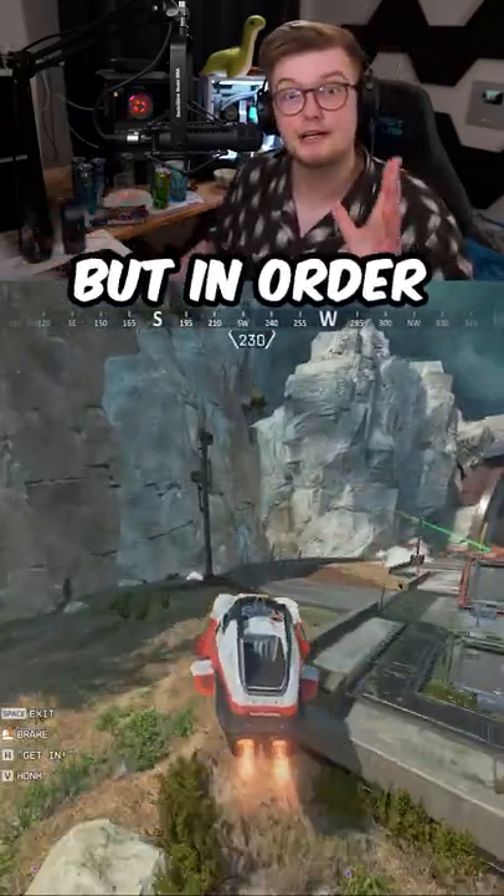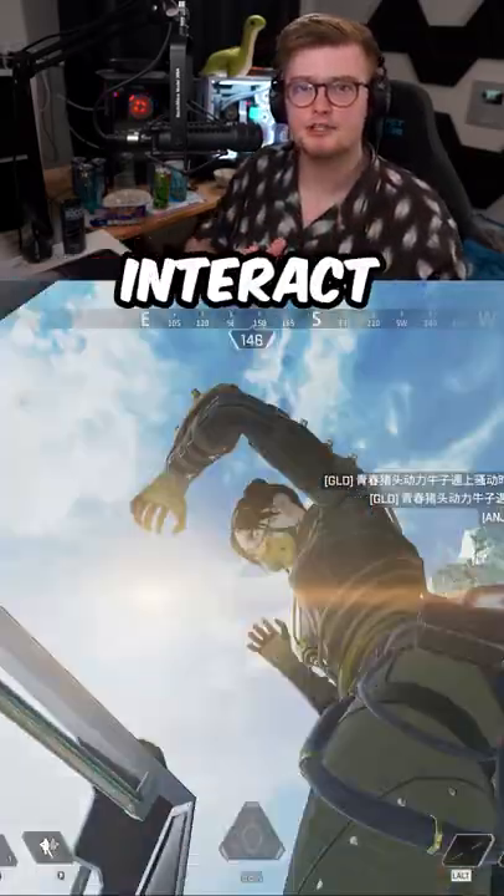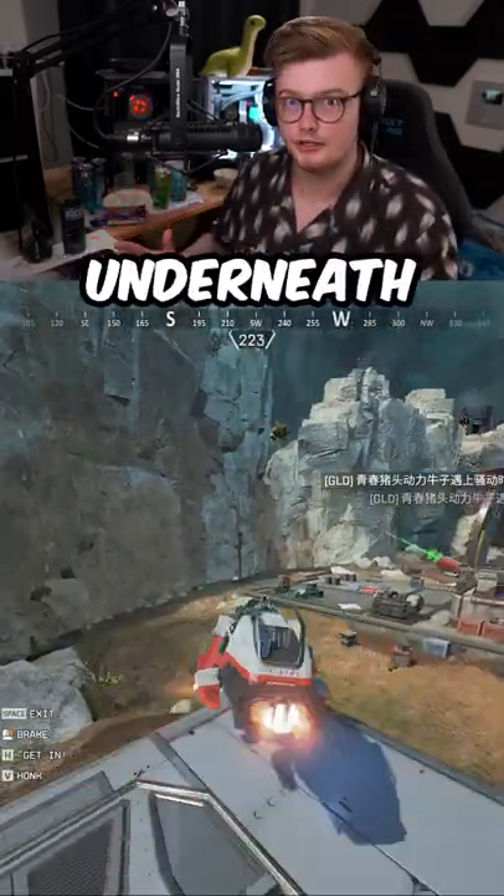I know it sounds impossible, but in order to do this, all you need to do is just look up towards the car when taking the jump pad, spam the interact button, and then you will get into it from underneath. Follow for more.